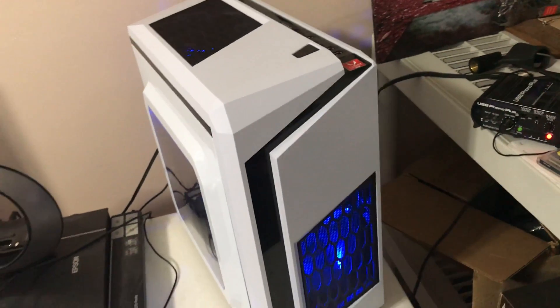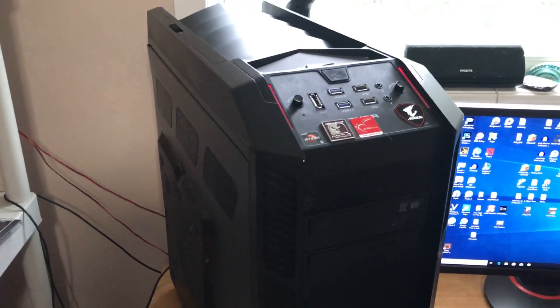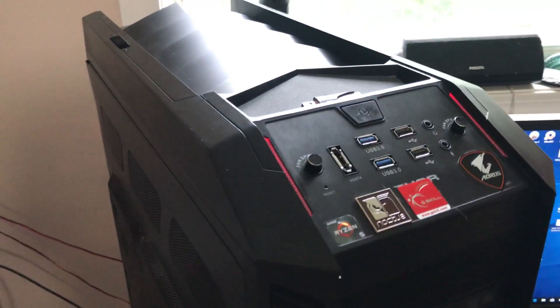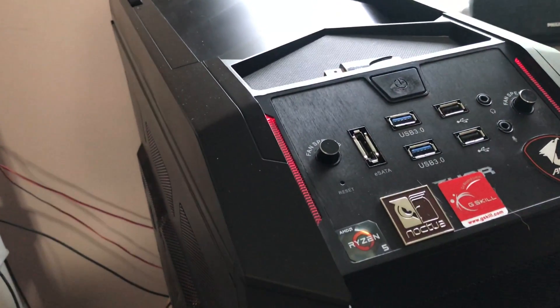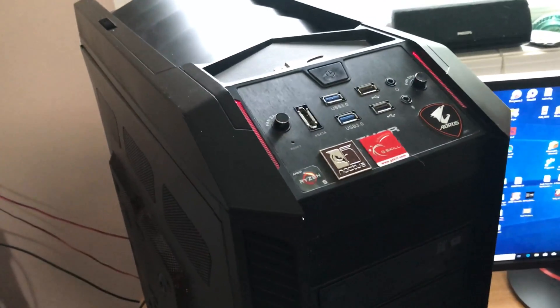And in this corner, the reigning champ — The Beast — with its R5 2600X clocked between 4 to 4.2 GHz, on a Gigabyte X470 AORUS Gaming 7 Motherboard, with DDR4 3400 memory, powered by an EVGA 650W 80 Plus Gold Power Supply. The Champ. The Beast.